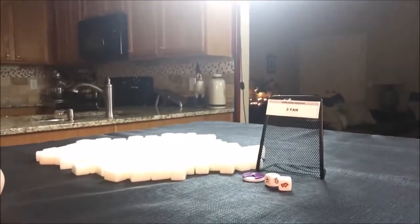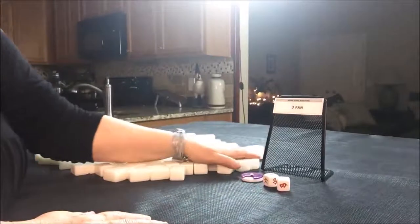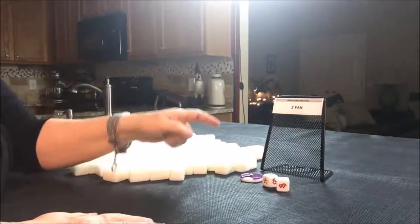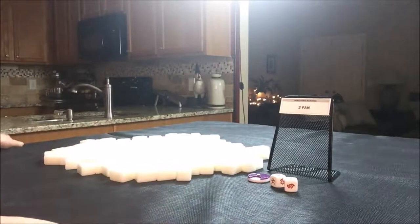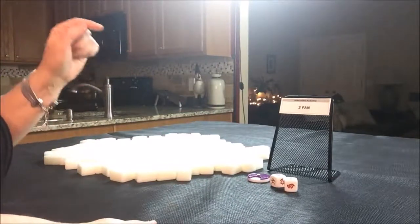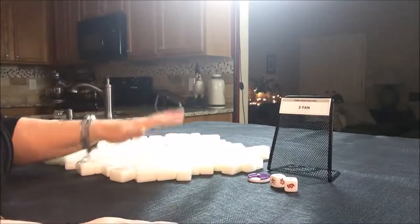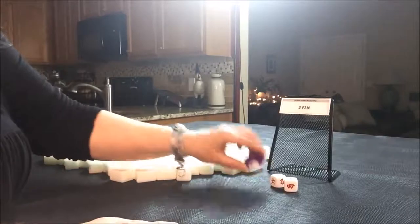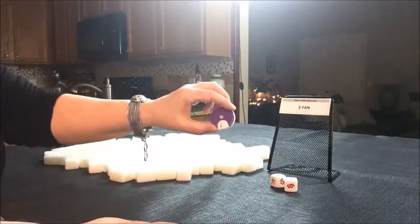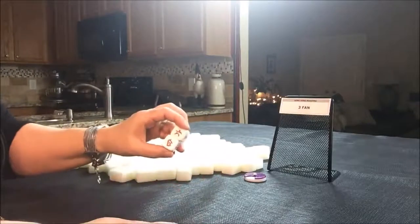I have all my tiles out and they've been mixed. We're going to shoot for a three fawn minimum so we can practice playing at Mahjong time. They do have tables where there's a zero point minimum, but I want to play at eight point minimum tables. So I am going to train myself to look for three fawn in my drawn hand. We're going to do four random pulls, one for each round.